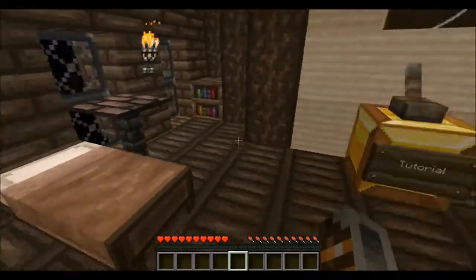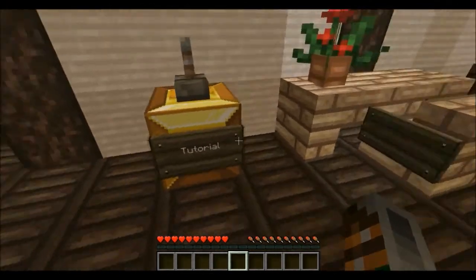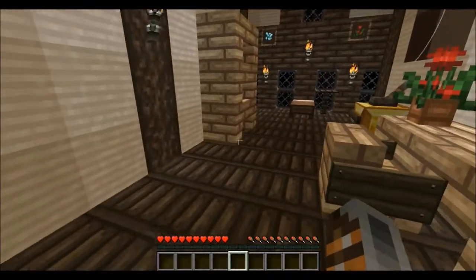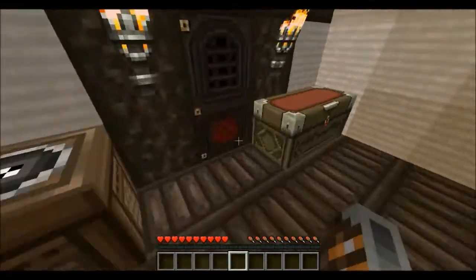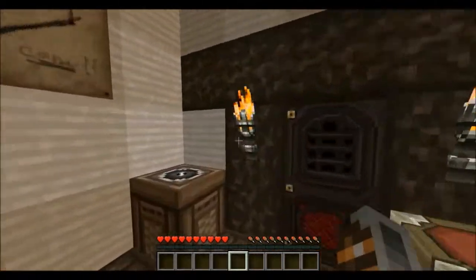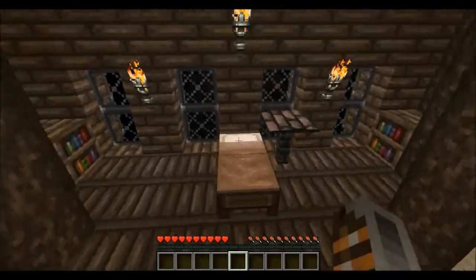There's a tutorial but I'll just do it really quick. Basically the tutorial tells you: if you double tap W you'll sprint, and if you jump when you sprint you jump further than normal. Also it tells you that if you hold a torch it will give off light, so you don't even have to place it. However, that's only if you have the dynamic lights mod installed.